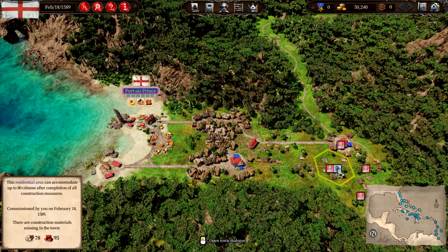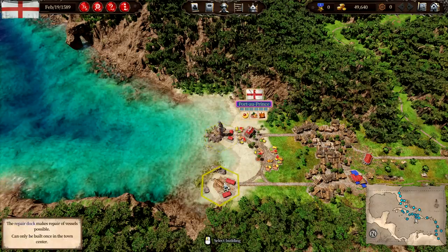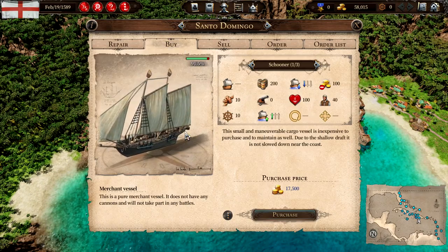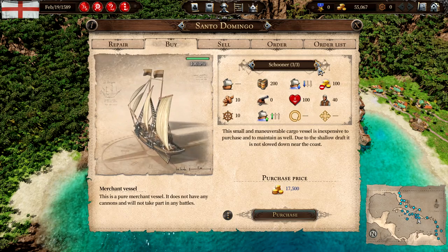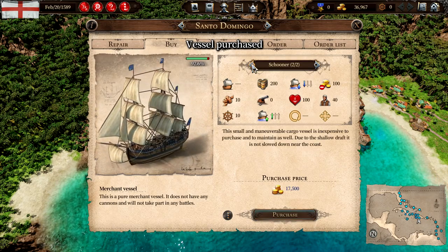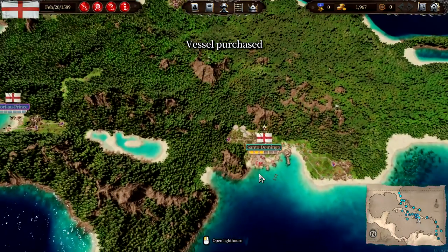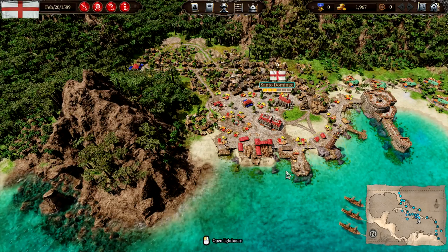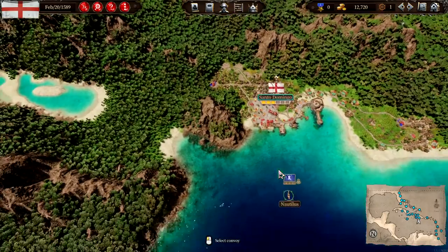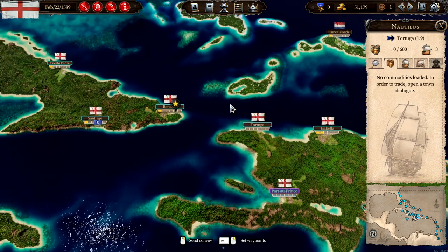Now they need wood and building materials or bricks. Let's repair it off - so we have to go to Santo Domingo to buy a ship. It has three schooners - we could buy two of them. Let's buy all three. Let's go construct - here we are, and move them into a convoy called Nautilus. Then we head up to Tortuga and buy building materials.